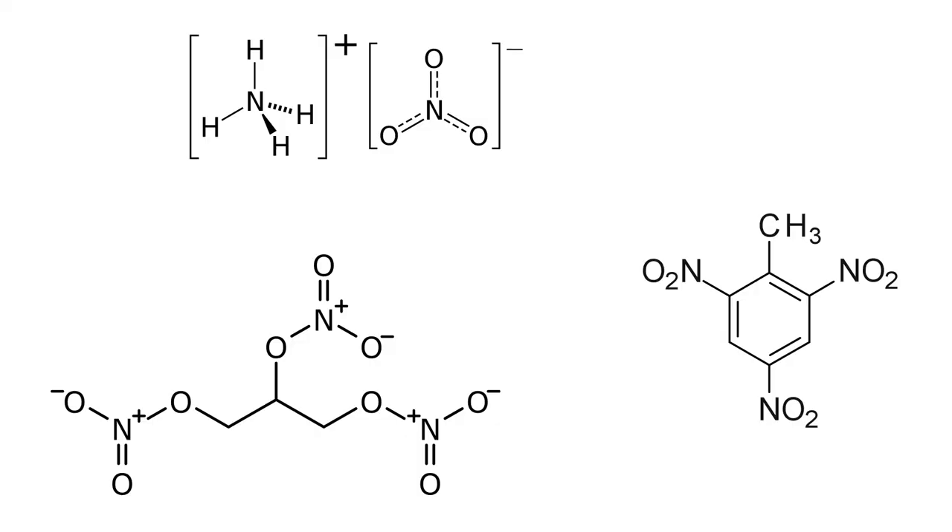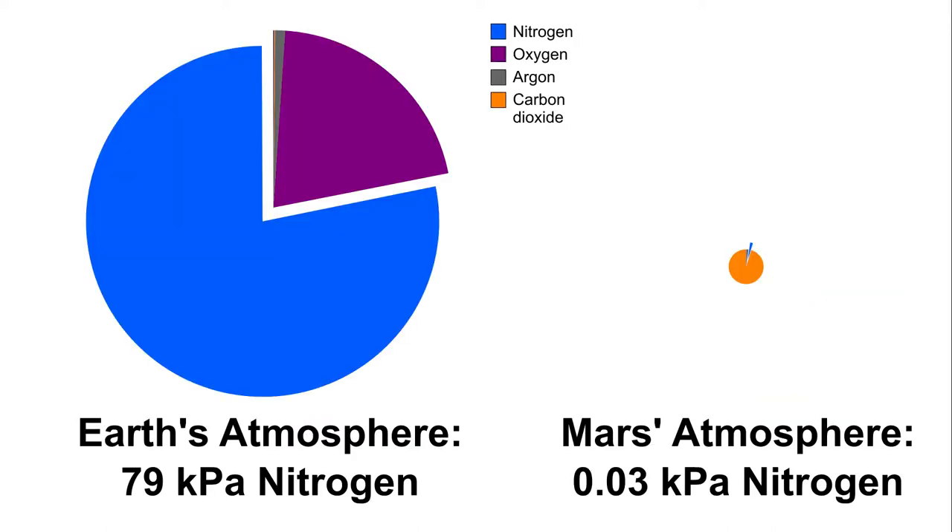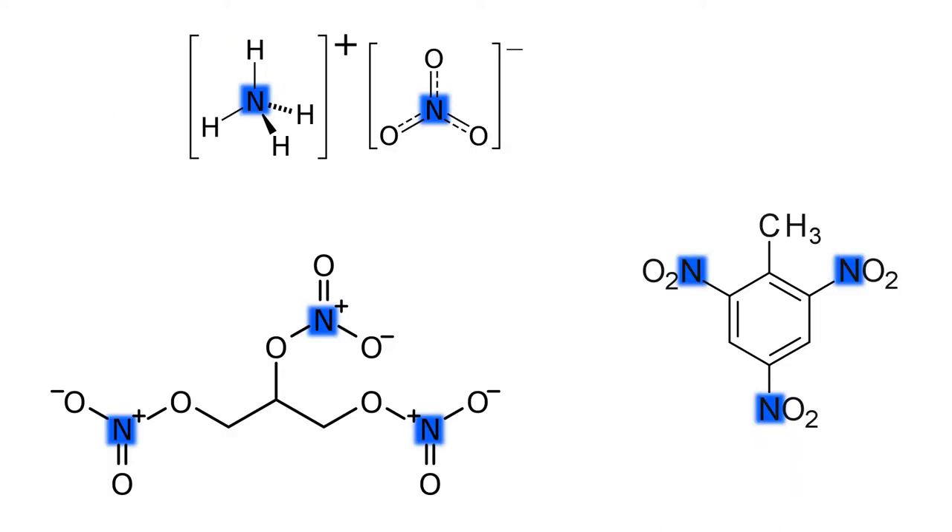Blasting. It's the standard way to turn big rocks into small rocks, whether for construction or mining. Blasting agents like ammonium nitrate, trinitrotoluene, or nitroglycerin all have one thing in common: they have a lot of nitrogen in them. That's fine on Earth because our atmosphere is packed with this stuff, but Mars hardly has an atmosphere and very little of it is nitrogen.